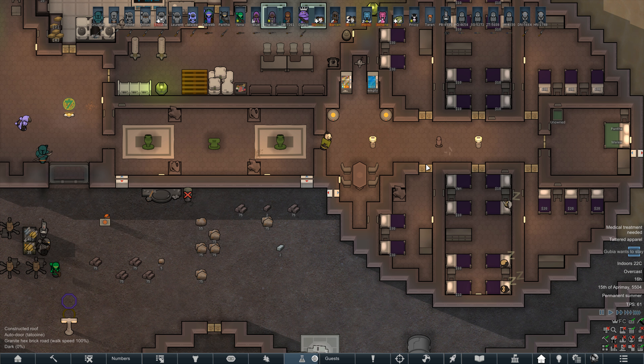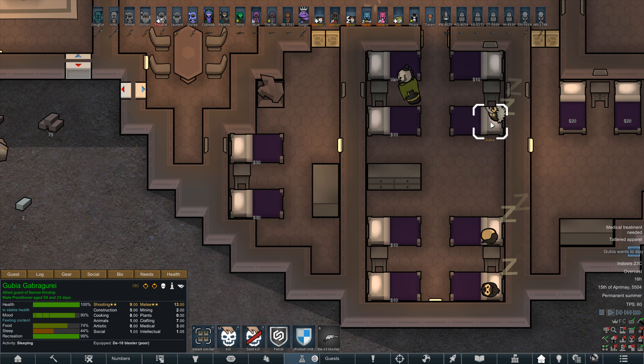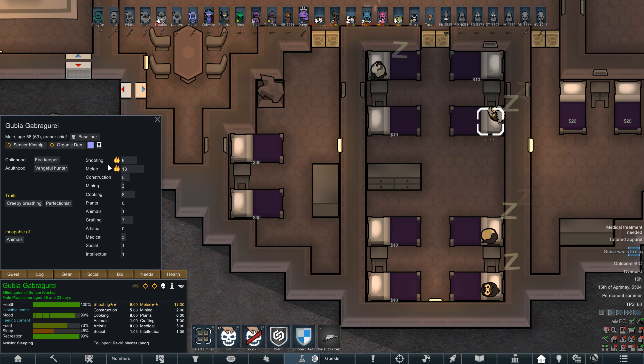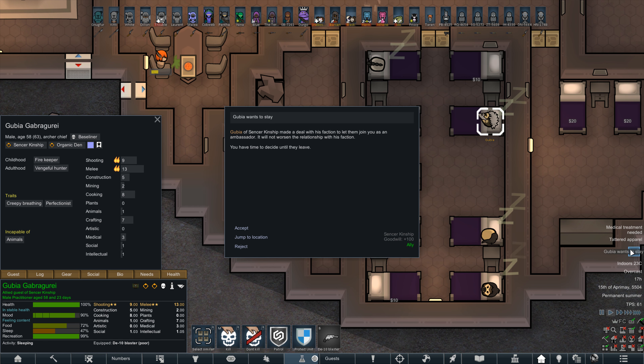Hey guys, Dale here, back with some more Rimworld. We have our first guest that wants to stay — Goobia. Goobia is a pretty good fighter, creepy breathing perfectionist, but decent at crafting, so we can have him help out there. Let's go ahead and accept you.